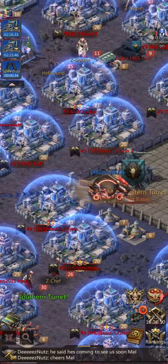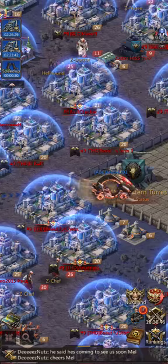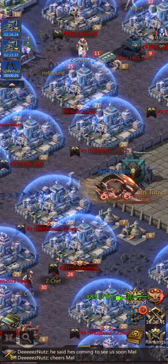In this state we have a NAP, but we are allowed to attack turrets with units up to T-10 with 100,000 units without heroes.